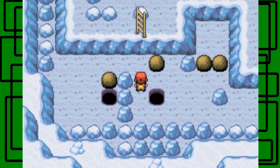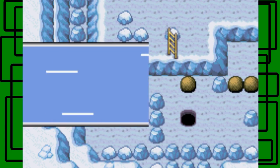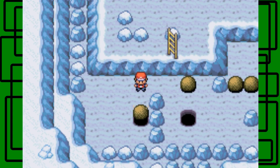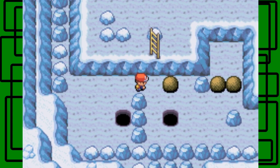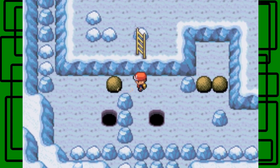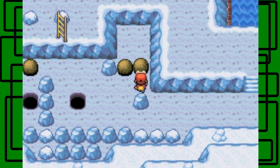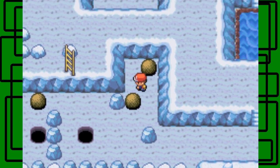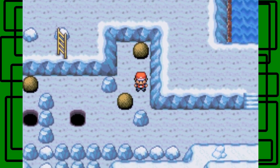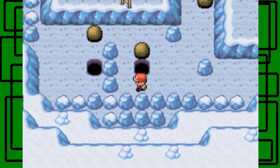I can just push this one right in here - it's an easy one. I'm gonna move this boulder out of the way so it's not blocking any of these other two boulders. I think I have to move this one on the left - I have to be careful though. If I push it to the left like that and then push it down, it should be okay.